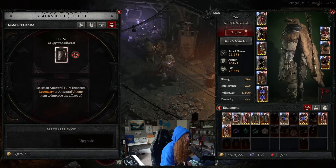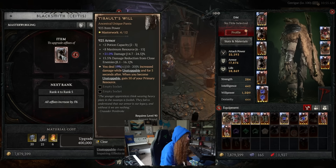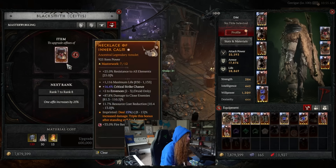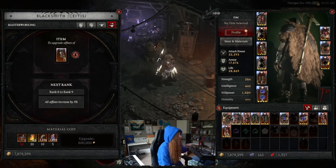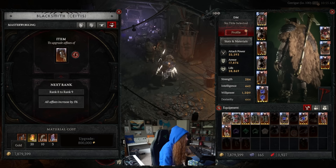You can now see with this quality of life patch that the cost reduction is actually down. It's 400,000 for the next masterworking tier. For a higher tier it's down to 600,000, and from 1,000,000 to 800,000. So there's been a reduction across the board in gold costs, which should help with the gold starvation issue.